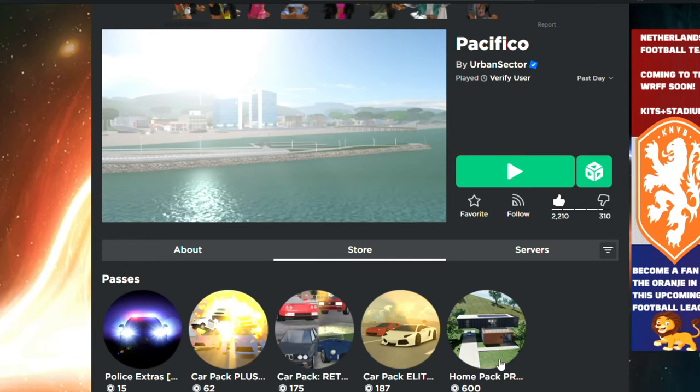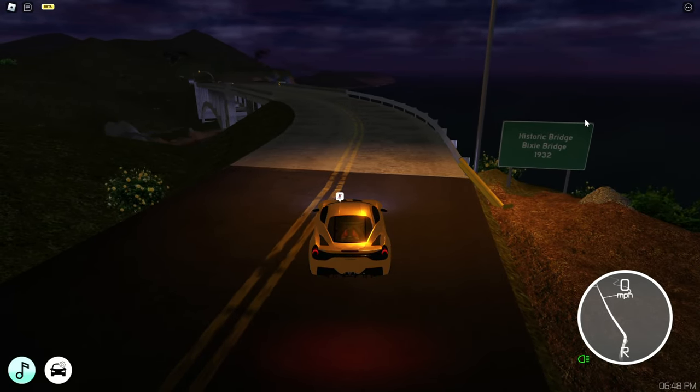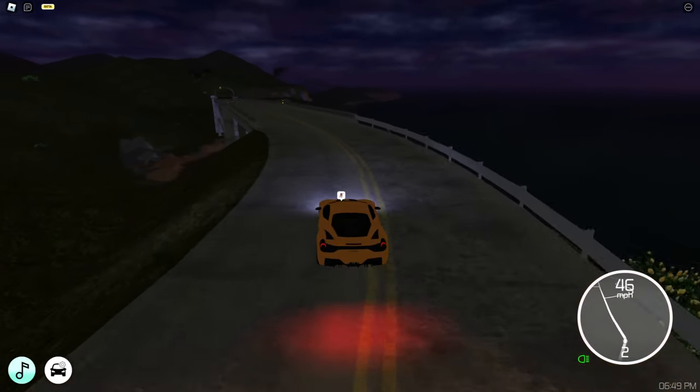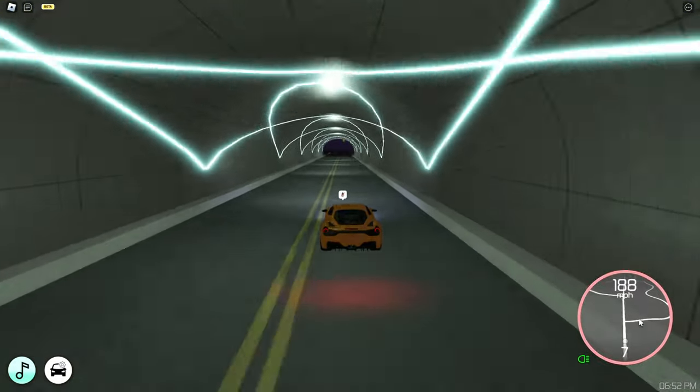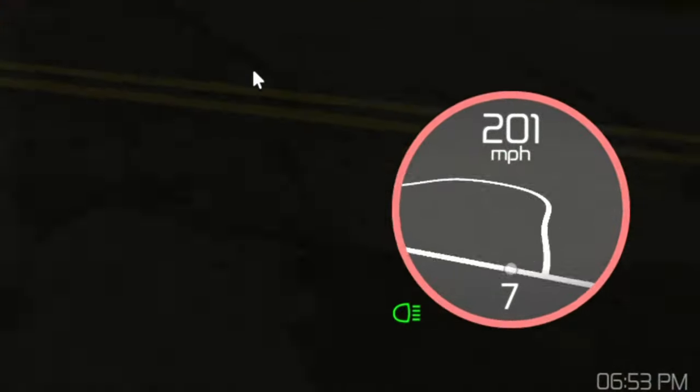If you want the Pacifico 1 houses, you have to buy this one too. If you haven't seen my last video, I already showed you the top speed of this, but I'm going to show it again for the sake of the video. It sounds really good, and it's pretty quick — 201 miles per hour.